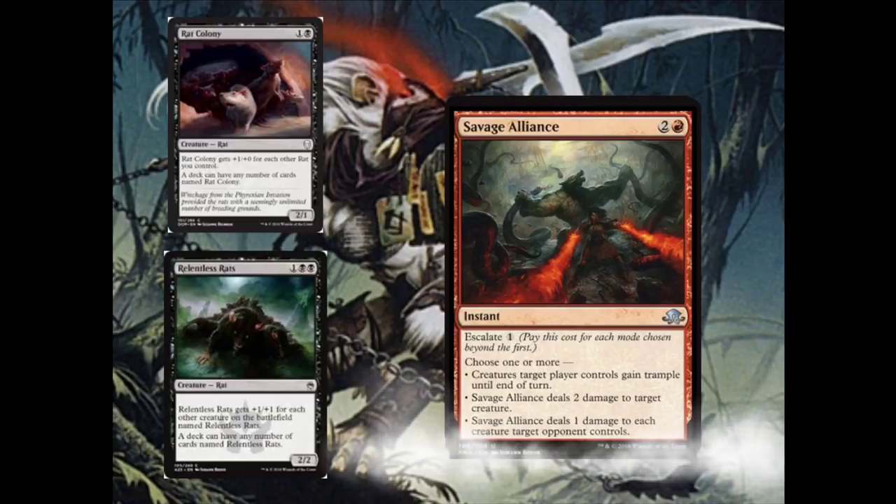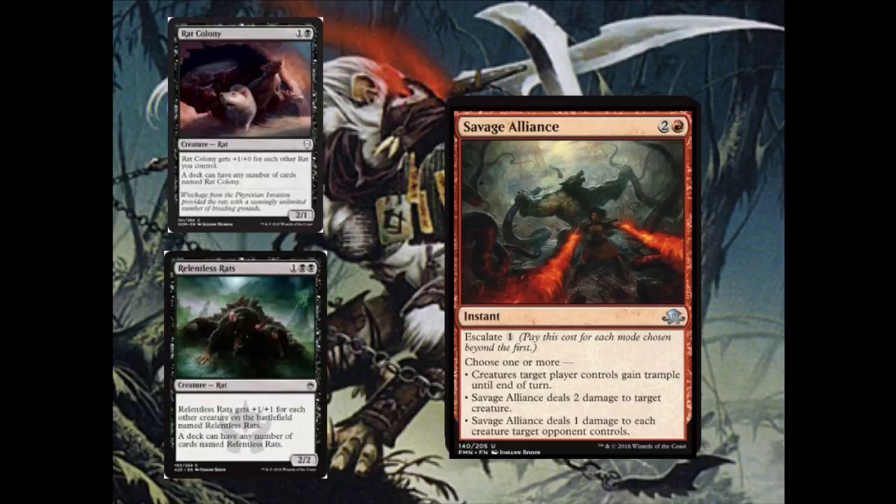The downside for Rat Colony is cards like Savage Alliance. Savage Alliance costs 2 and a red, it's an instant with Escalate — pay this cost for each mode chosen beyond the first, in this case 1 generic mana. Savage Alliance lets you choose one or more: creatures target player controls gain trample until end of turn; deal 2 damage to target creature; or deal 1 damage to each creature target opponent controls. Effects similar to that third mode can easily wipe out your entire board of Rat Colonys and rat tokens created by Marrow-Gnawer. Also, Goblin Sharpshooter can just ping down all of your Rat Colonys — that's the one downside when it comes to running Rat Colony.